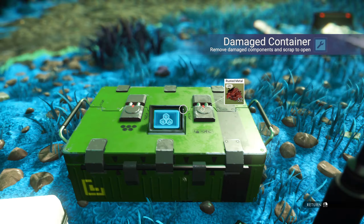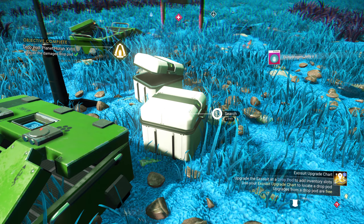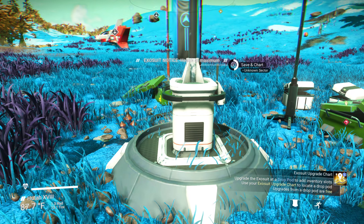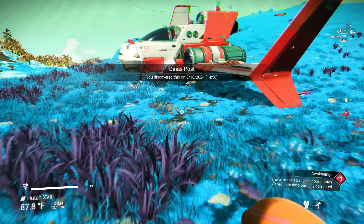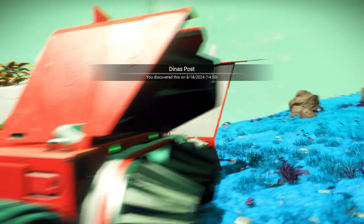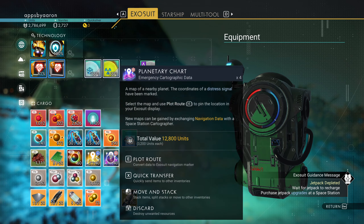You usually get some bonuses while you're here — there's usually a save spot and some luggage to look through. Got some hydrogen jelly and all kinds of stuff. I usually get back in my ship and we can do it again — we've got one more chart.